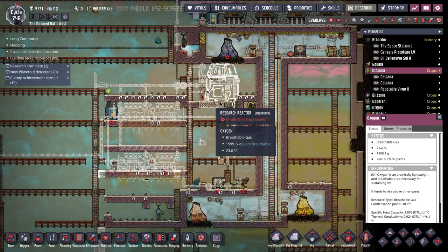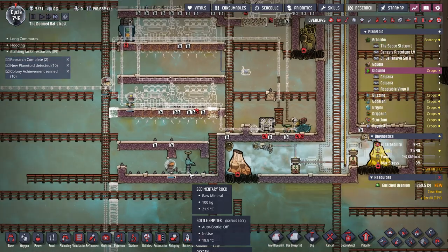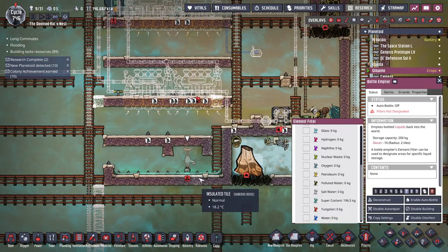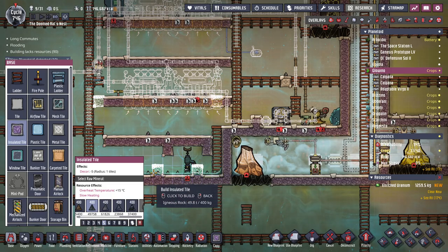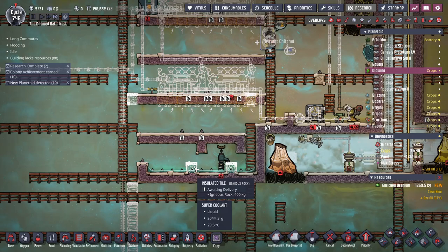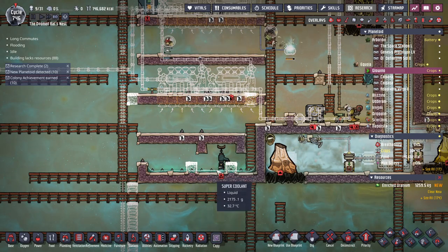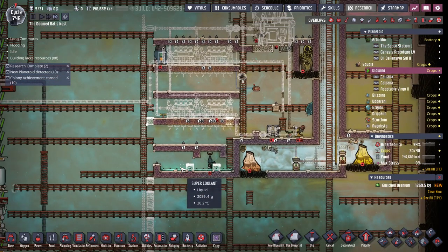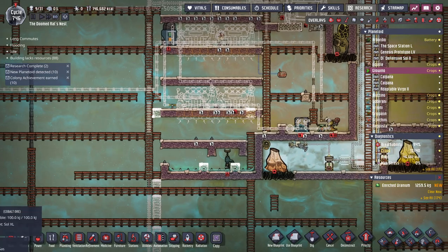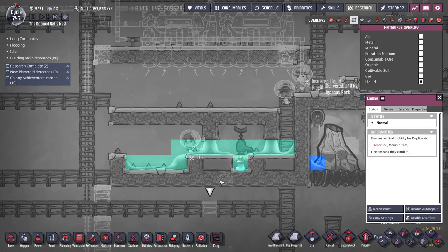I did think about combining the steam from the reactor into the metal volcanoes but I thought that might be a bad idea. It's a little bit of super coolant, and now if I do this, that should pop up on top. If not I'll build some tiles in the middle and that'll do it - one of these ways I will get super coolant on top of these tiles. It's working, nice.